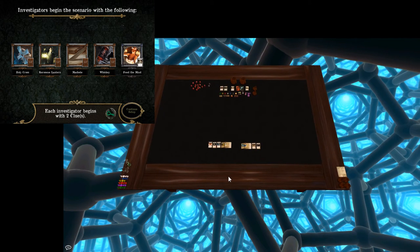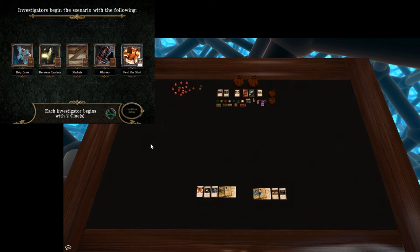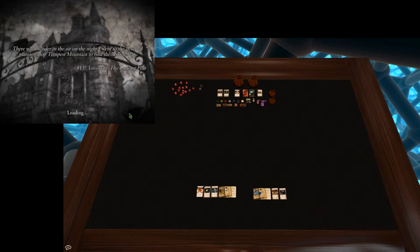Should we get going? I think we're ready — those are our items. Let's take a look at the app. Oh, is this where I have to narrate? There is some narration at the start — I guess it won't be narrated, so you get to hear my dulcet tones. 'There was thunder in the air on the night I went to the deserted mansion atop Tempest Mountain to find The Lurking Fear.' — H.P. Lovecraft, The Lurking Fear. It's a pretty good book. Let's begin the scenario.